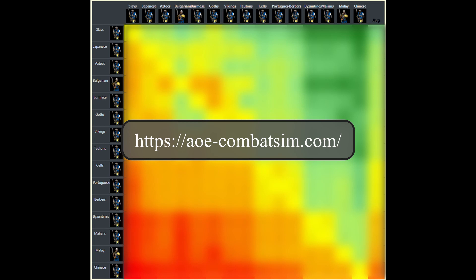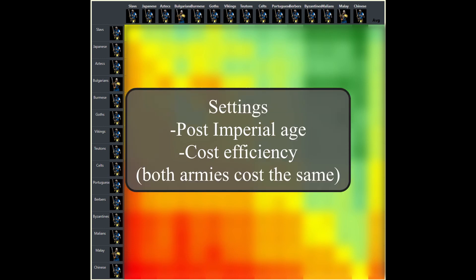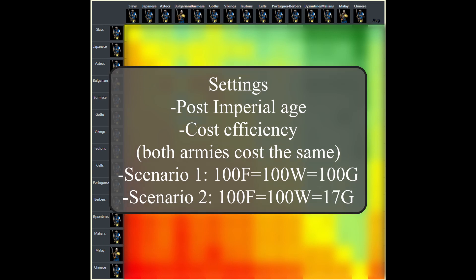I'm simulating all matchups and creating all cost efficiency matrices with my combat simulator, which you can find linked in the description. You can also find a video about the simulator on my channel. Before heading into the simulation results and matrices, I'd like to remind you of the settings. We are in post-imperial age, so we are not talking about the costs to fully upgrade the units - our assumption is that they are already fully upgraded. The results are always about cost efficiency, not about population efficiency, so not about something like 1 vs 1 or 100 vs 100 fights.